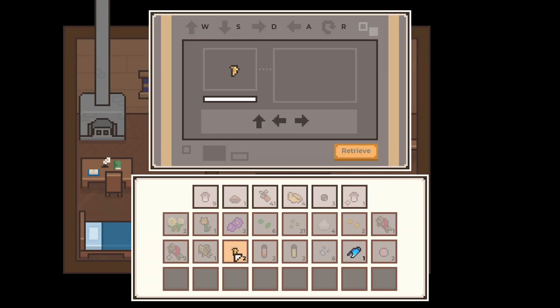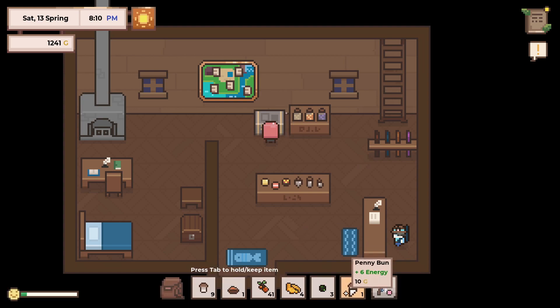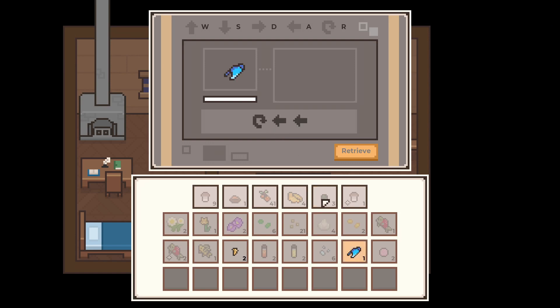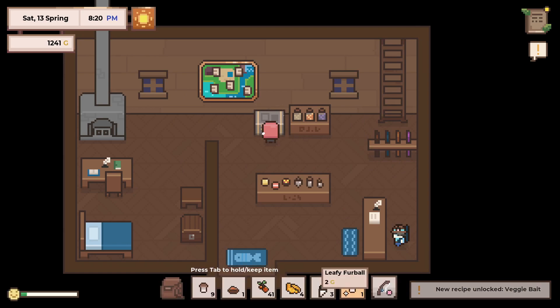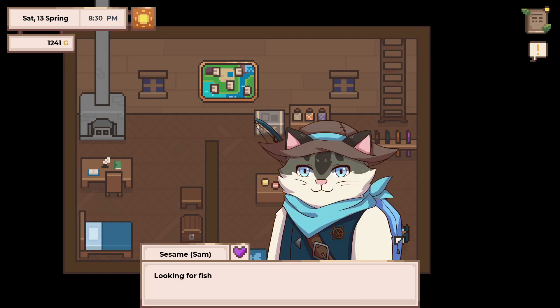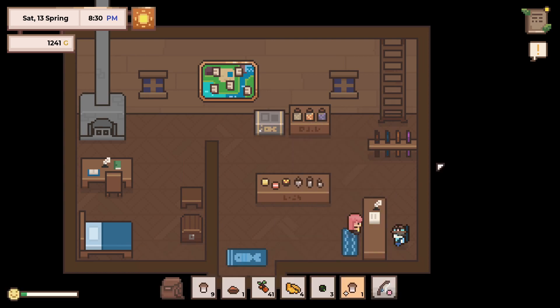I'm here to put this in here. What is this? Oh, that's rare - I wasn't expecting that! New bait - veggie bait! I'm gonna need... oh wait, I don't have inventory space. Sorry, I don't have inventory space. Gotta go, bye.